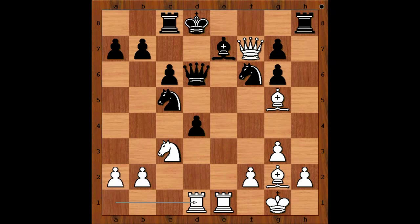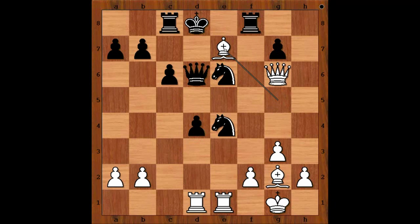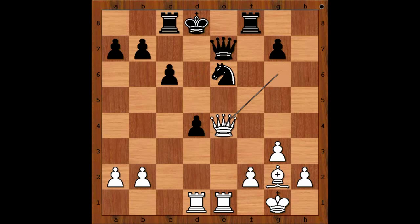Rook from a to d1, pinning the pawn. Rook to f8, attacking the queen. Queen takes on g6. Knight to e6, attacking the bishop. Knight to e4. Knight takes knight. Bishop takes on e7 check. Queen takes bishop. White plays the move when black resigned: queen takes on e4.